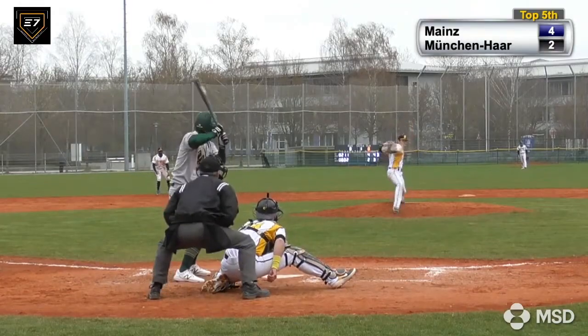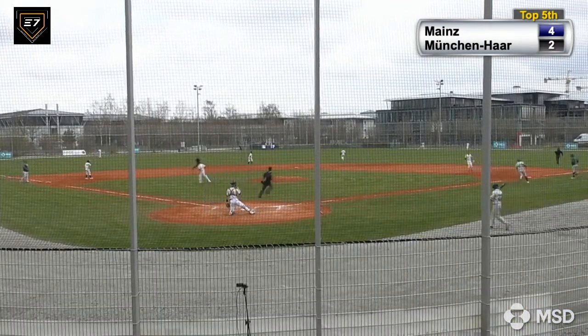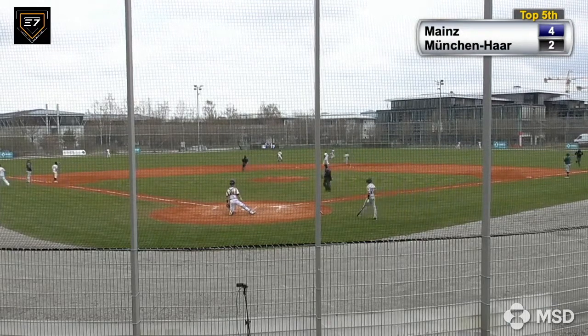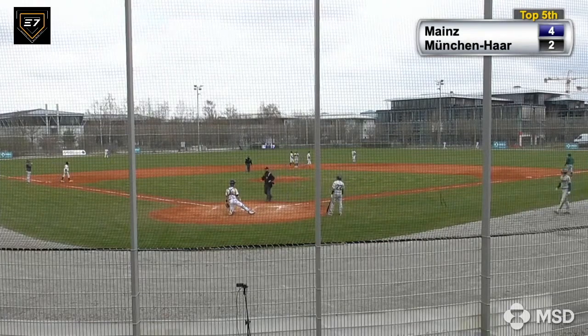Another big hop that gets into the outfield — this will bring home a run. There's a drive to the gap in right center field. That ball is down for a base hit and goes all the way to the fence. Strickling racing to second base. Dinsky gets it in. There's a double — well struck off the bat of Leonard Strickling.